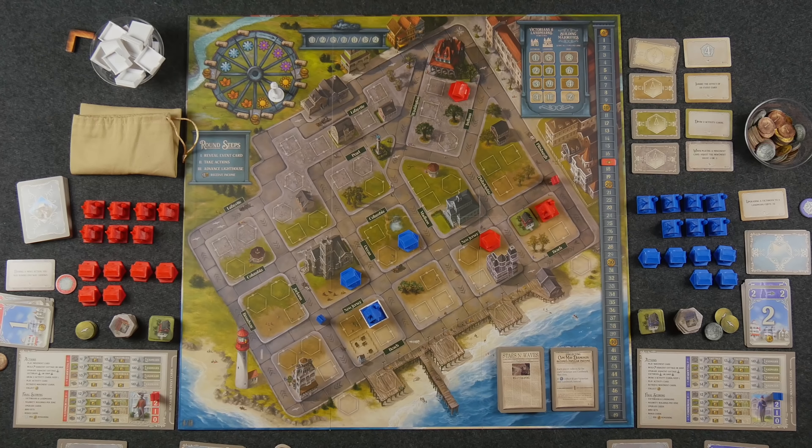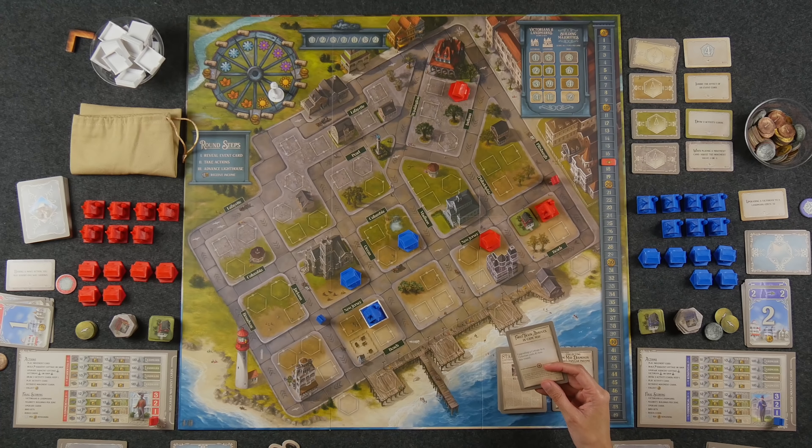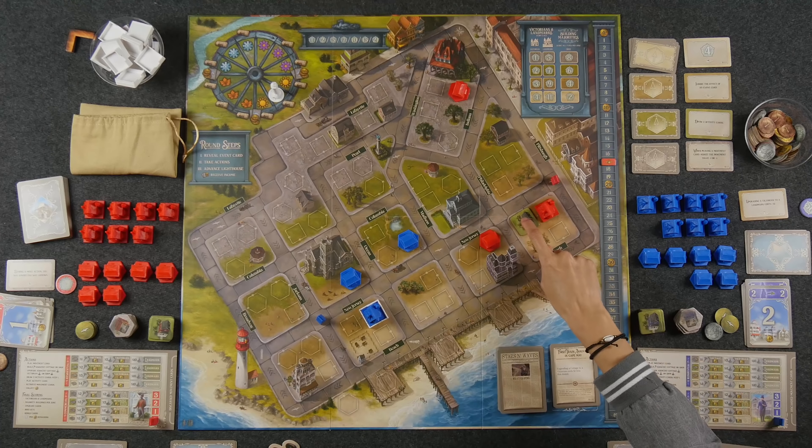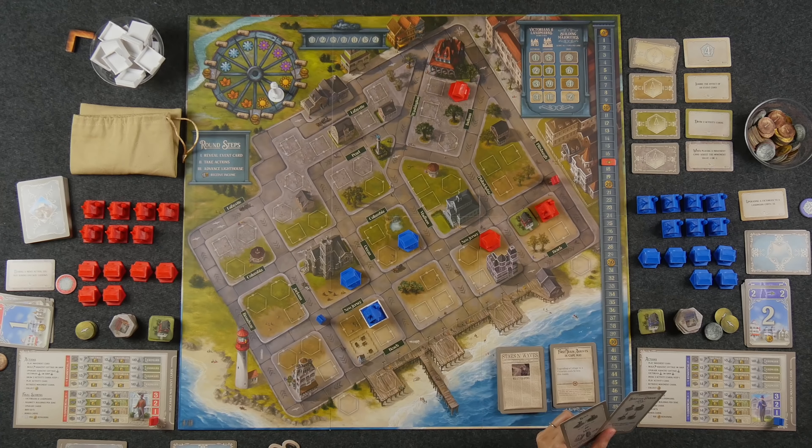We pass first player and go into the second day of summer. We're almost to the halfway point. New event: the first train arrives in Cape May — upgrading a cottage to a Victorian costs two dollars less this round. We both just did that last round, so if you were to upgrade this cottage now, it's cheaper.